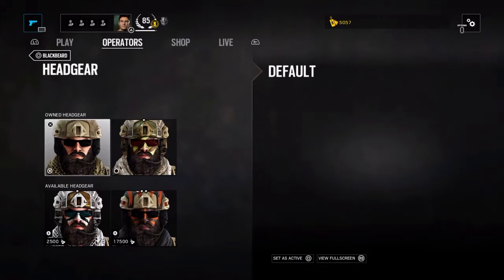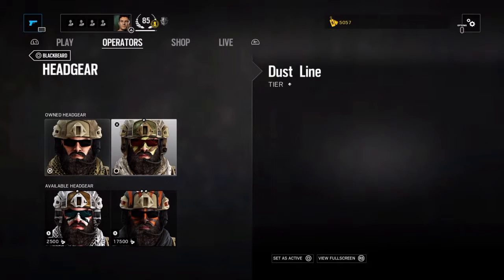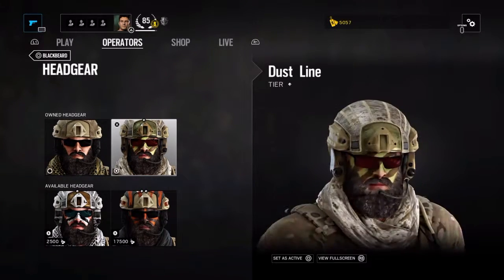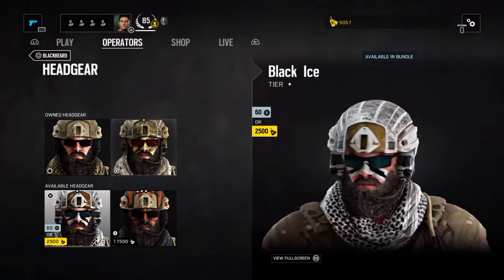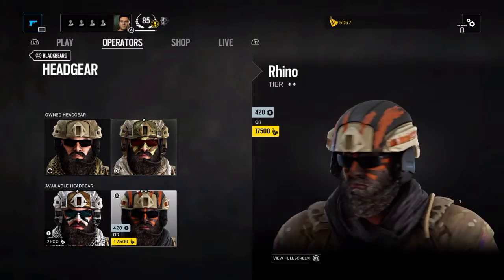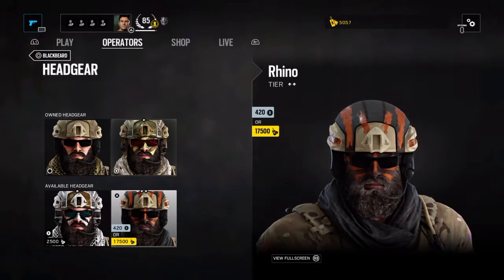As for headgear, he has the Dust Line cosmetic which is pretty nice and simple. He also has the Black Ice from the previous DLC, and the Rhino headgear which is pretty nice — I'm going to try and save up for that one.